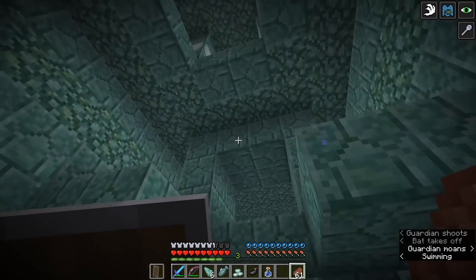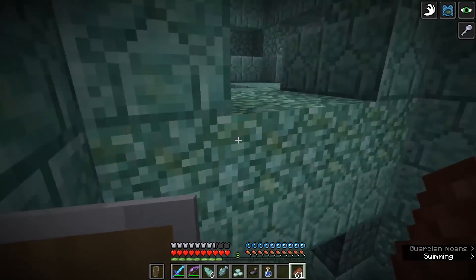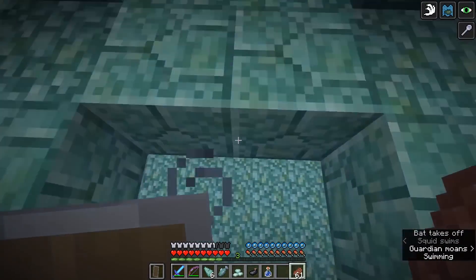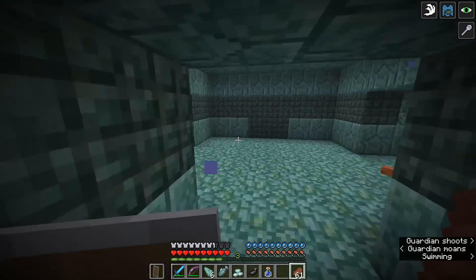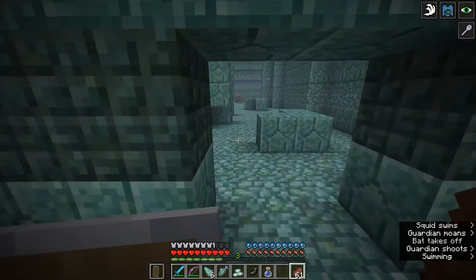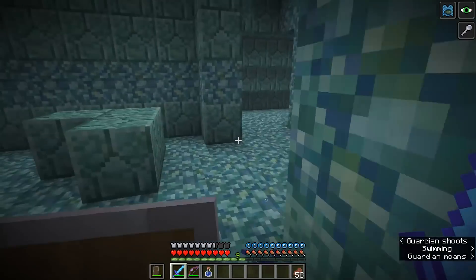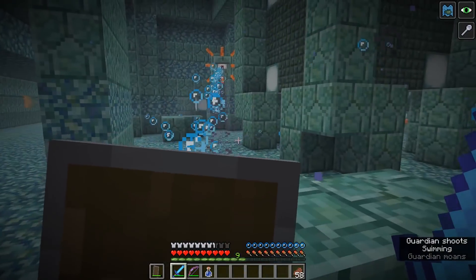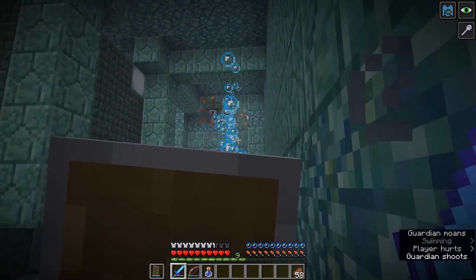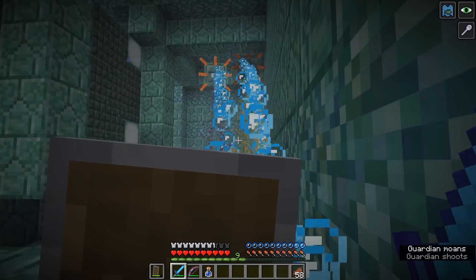Once entering the monument, you're going to search around for the Elder Guardians. They tend to hang out in a few different spots — at the top of the monument is one of the first spots, and I tend to find them in the sides of the monument, so you have to navigate this maze to find them. Also your shield can come in very, very handy. If they are locked on target, raising your shield will help to minimize that damage. You can see that my hearts aren't moving at all whenever I'm getting hit by these rays of death.